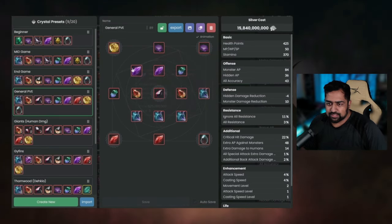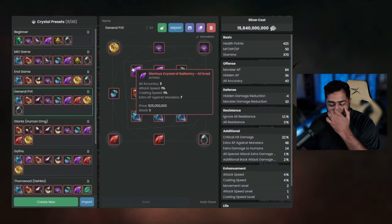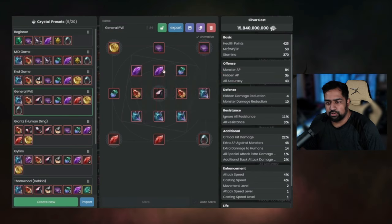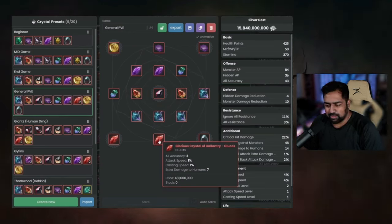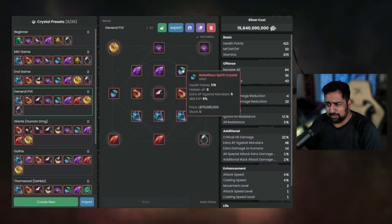The next crystal is Glorious Crystal of Gallantry - Akrad. This is a common crystal I use in all my builds. It's monster AP, accuracy, attack speed, and casting speed. The difference in attack speed is actually noticeable, and for some classes it's more noticeable than others. You can also get the Lucas for attack speed - even though it's mostly for human damage and PVP spots, the attack speed is noticeable for certain classes. These Akrads are usually in every single build for me.